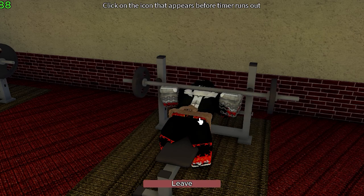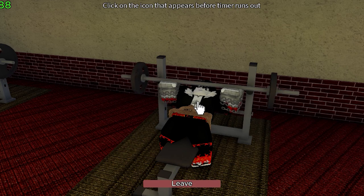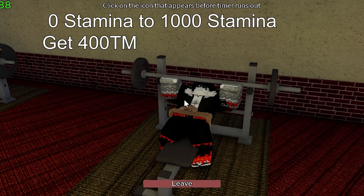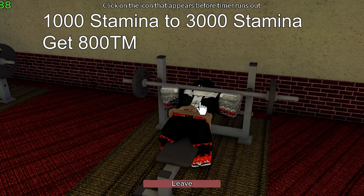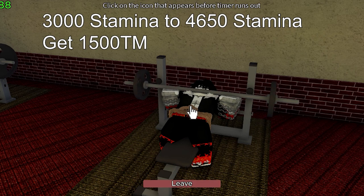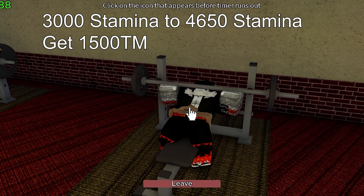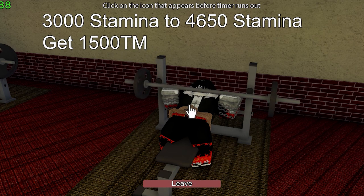How much muscle should you get? From 0 to 1,000 stamina, you're going to want 400 total muscle. From 1,000 to 3,000, you're going to want 800 total muscle. And if you want to go beyond that, from 3,000 to max — which is 4,650 — you're going to need 1,500 total muscle.